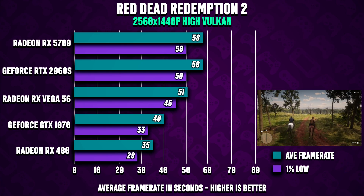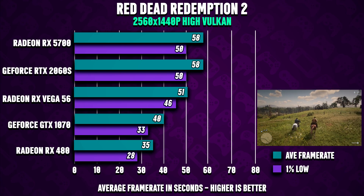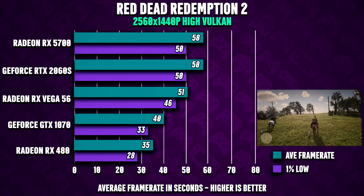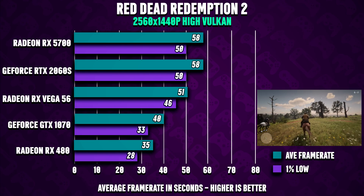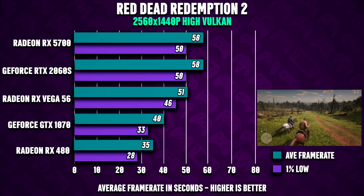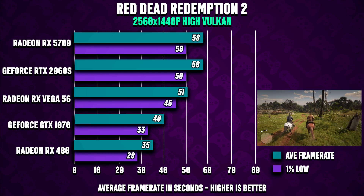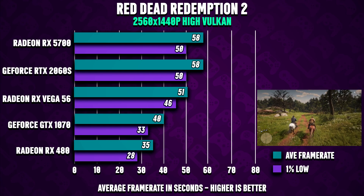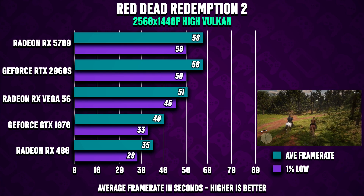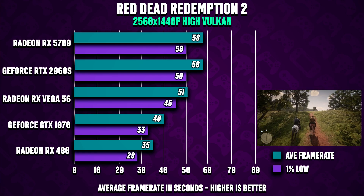Jumping over to 1440p (2560×1440), frame rates drop quite a lot. The Radeon RX 5700 and RTX 2060 Super are unable to stay above 60 fps, which can be problematic in heavier scenes. For the Vega 56 and below, I'd recommend either lowering the settings, overclocking your graphics card, or picking up a new card — new or used — if you want to play at this resolution.